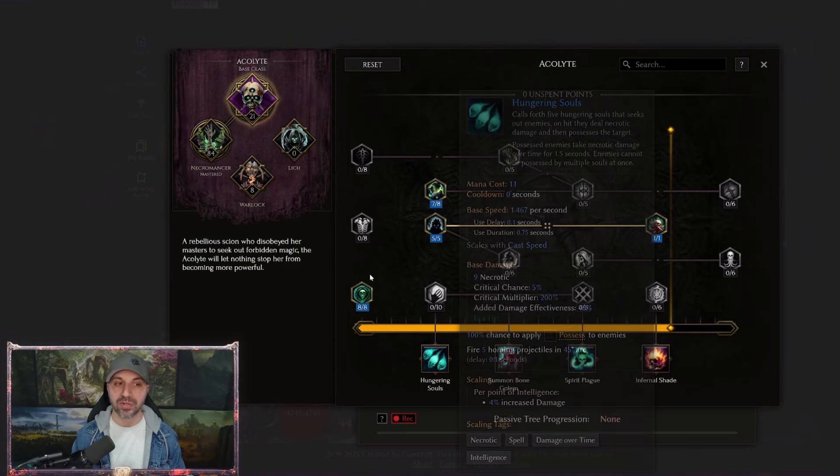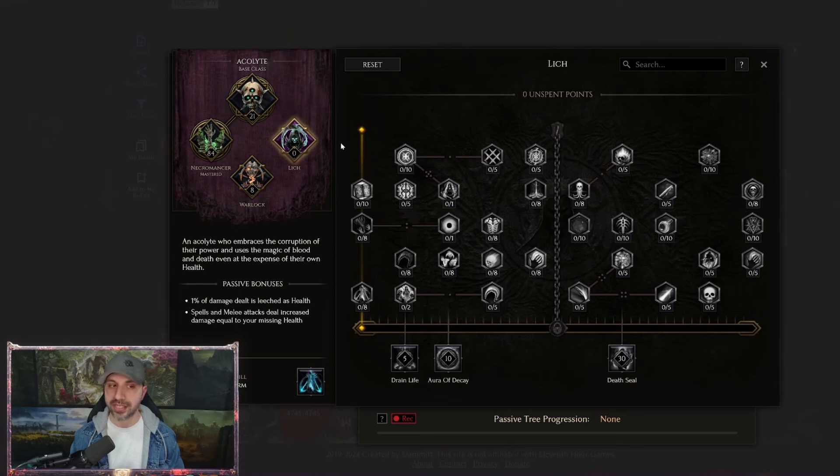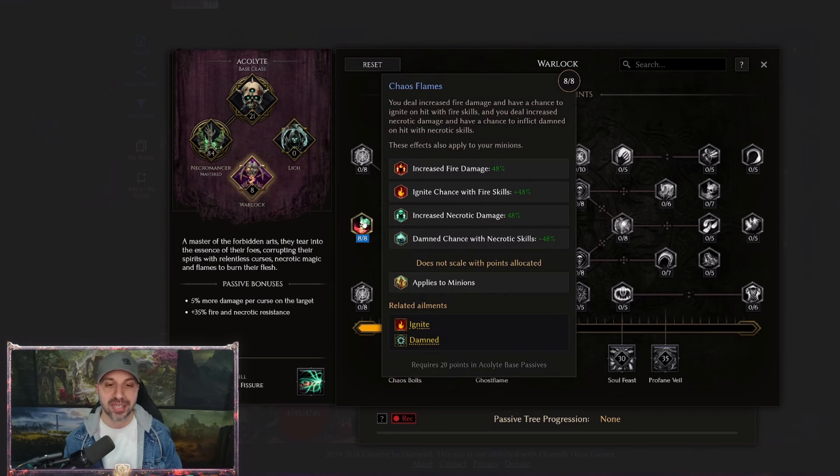Moving over to the passive tree, you will notice the biggest differences. We initially had 22 points into the base tree — I snagged one out of Stolen Vitality; we don't need it. Nothing still in Lich. In Warlock, we have our brand new node: Chaos Flames. What makes this node so special is it's going to apply to your minions, allowing every single minion to apply Damned to enemies — which we did not have before. It's also going to ignite enemies. This is a monster boost to your overall damage because you're putting three or four hundred stacks of Armor Shred on enemies, and now hundreds of stacks of Damned as well. Very big node — eight points, take every point you can get.